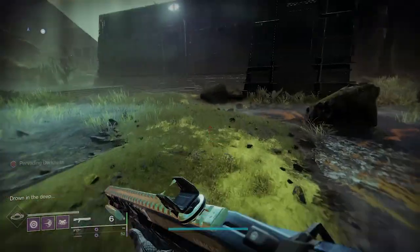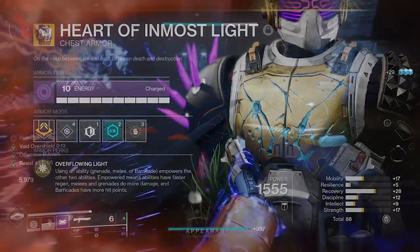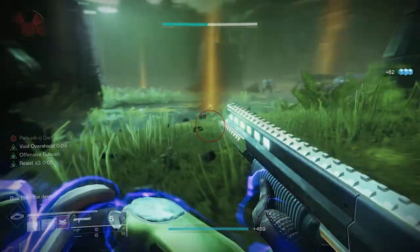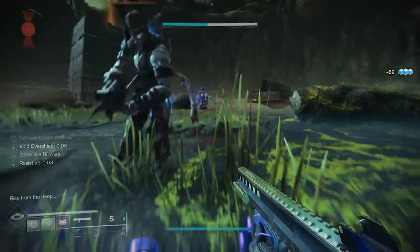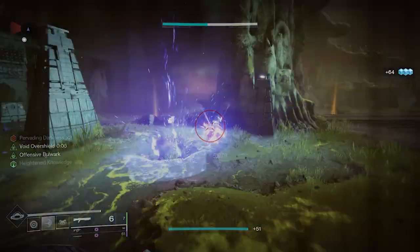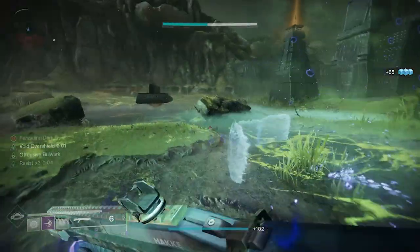To give you some background, the Titan exotic chest armor, Heart of Inmost Light, has seen a massive spike in usage thanks to the release of Void 3.0. The synergy between the new Void aspects and fragments with the exotic's intrinsic perk, Overflowing Light, has seen it take a commanding lead in usage as far as exotic armor goes. It's kind of like putting the bumpers up when you go bowling — you don't even have to think about what you're doing, and you're going to be spamming abilities all day long.